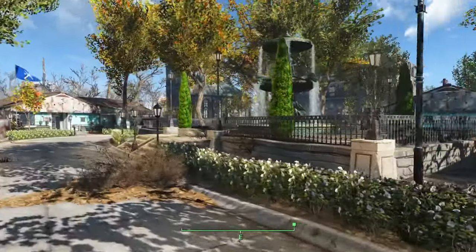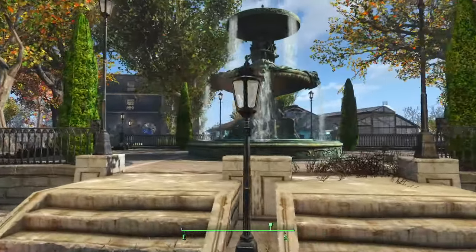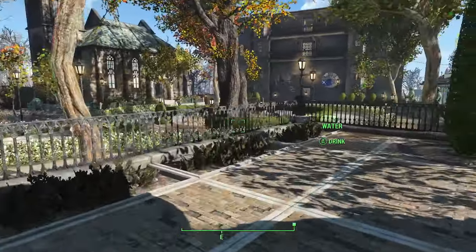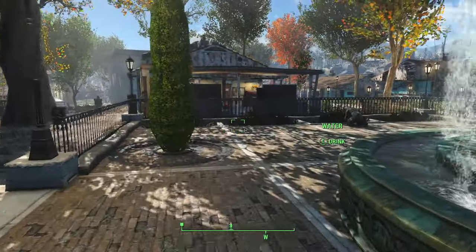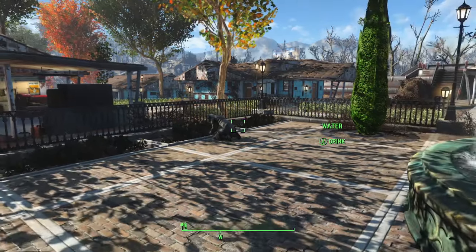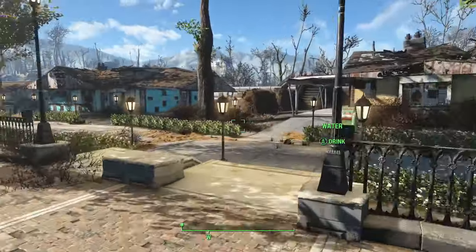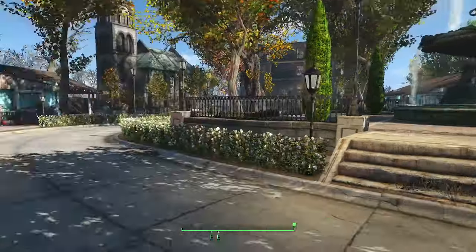Here we have a garden. It's not really dedicated to the Minutemen or anything — it's just a nice little garden for settlers to come hang around in. There's someone doing some gardening there — the gardener of Sanctuary. I'm pretty happy with how this turned out; I really like the fountain in the middle.